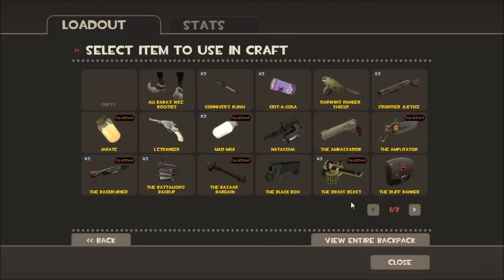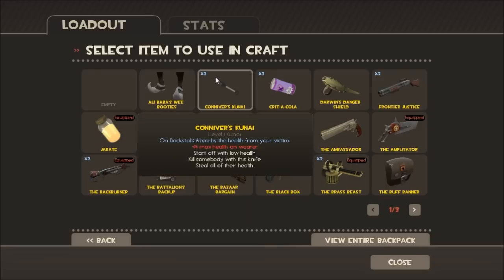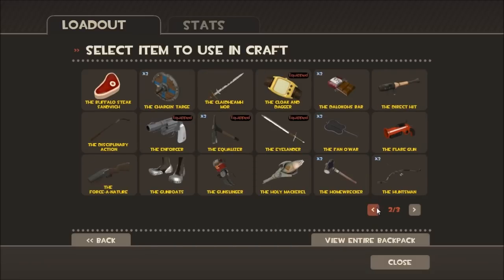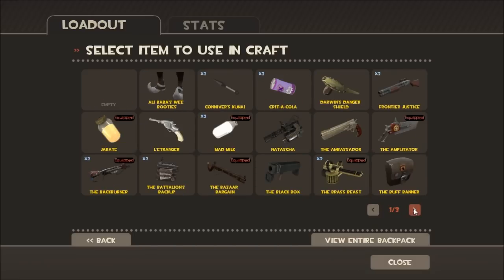A couple more things you will need to take into account: if you have an x2 above the item, that means you have two of the same item, so you could use one and still have another.